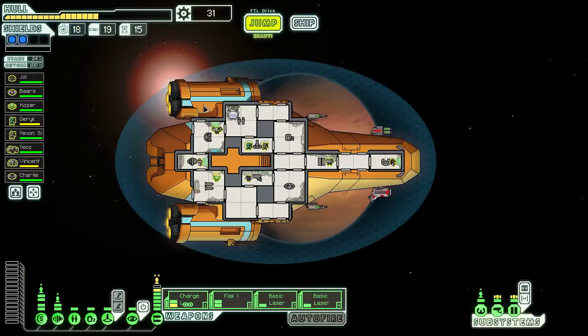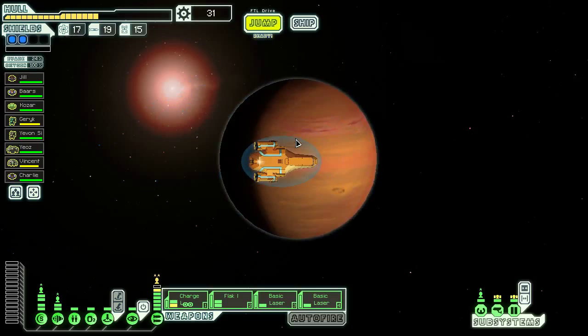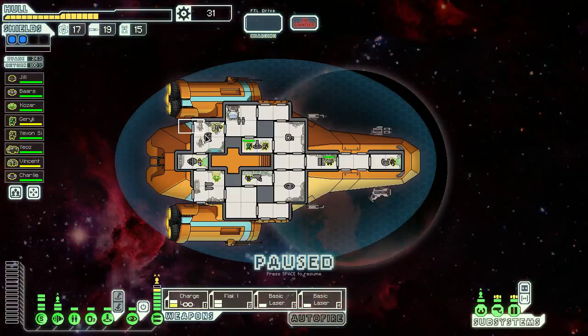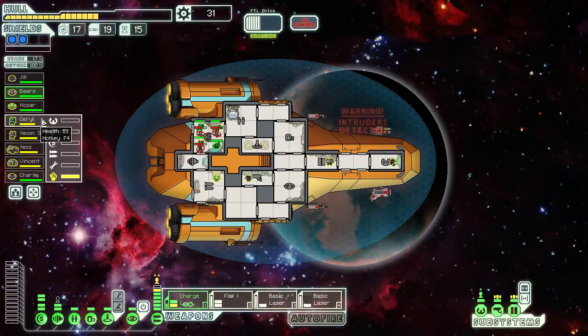Hey everyone, welcome back to Northern Lion Plays FTL Advanced Edition. We've got a brand new ship rocking here. The Red Tail's been working out very nicely for us so far. Intruders on board is not really the best way to show off the fact that we just got some new swag in the form of weapons, but it's going to be pretty easy for us to kill them regardless. We got some extra fighting skill with borderline zero risk.